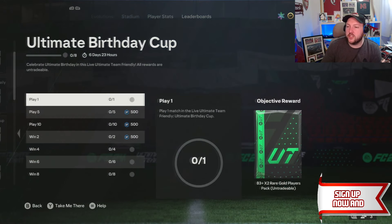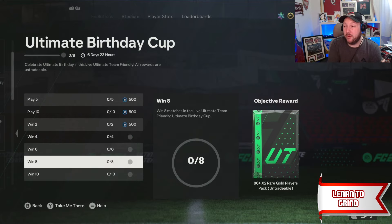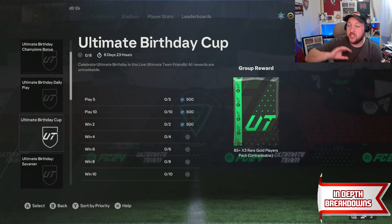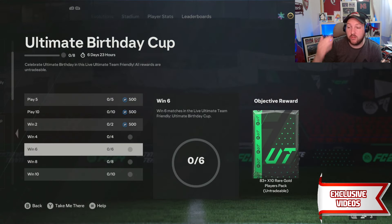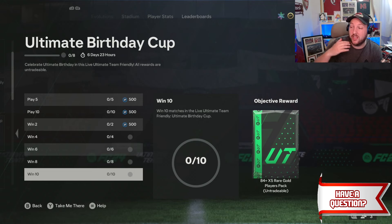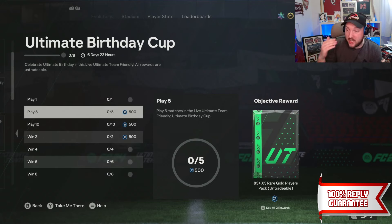The Ultimate Birthday Cup is here. We're going to show you what rewards you get for playing, how to win with the best team possible, and the best tactics to use. For finishing the whole thing you get an 85 times 3, there is an 83 times 10, an 86 times 2, and an 84 times 5 for winning everything, plus player rewards on top of that.